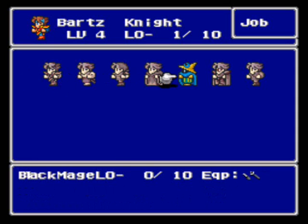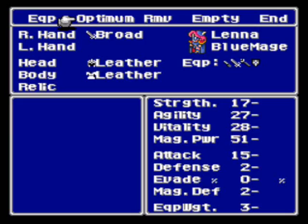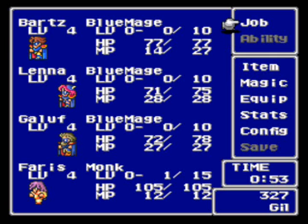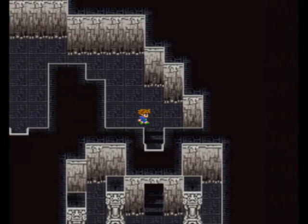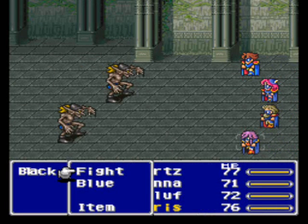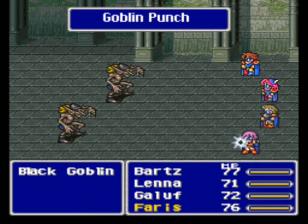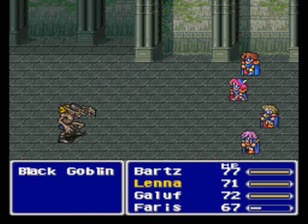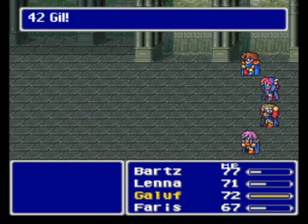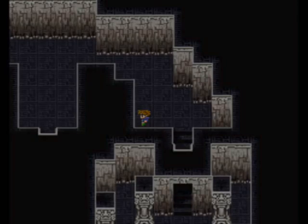So actually, we can learn our first blue magic spell here. Let's just make everyone blue mage for now — who cares about the equipment. You will be a blue mage. And you shall be a blue mage too. I think there are two blue magic spells you can learn here, but I'm not quite sure — I know Goblin Punch is one of them. Alright, black goblins. Let's just wait. There we go, let's get rid of them. Victory! Hooray! And we learn Goblin Punch — everyone learns it, even though Ferris is the one who learned it in that battle.